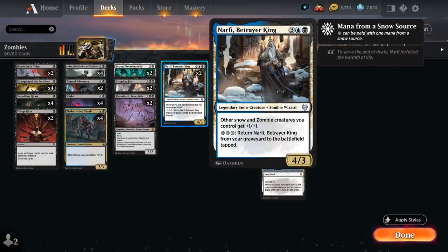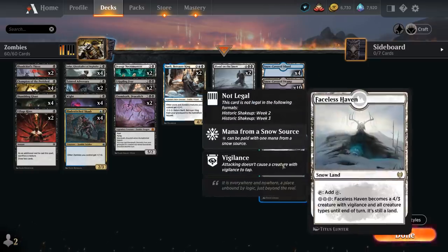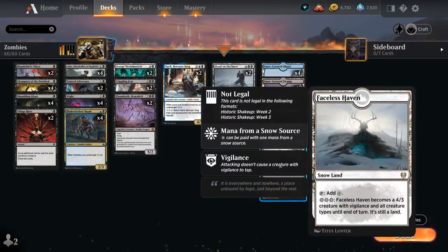At five mana, another anthem effect comes with Narfi, Betrayer King — a 4/3 Legendary Zombie Wizard giving other snow and zombie creatures we control plus one/plus one. For triple snow mana we can return Narfi from our graveyard to the battlefield tapped, so it's a nice recursive threat. To support Narfi we've got a bunch of snow lands in the mana base, as well as two copies of Faceless Haven, which can turn into a 4/3 creature with Vigilance and all creature types including zombie, benefiting from our various anthem effects.